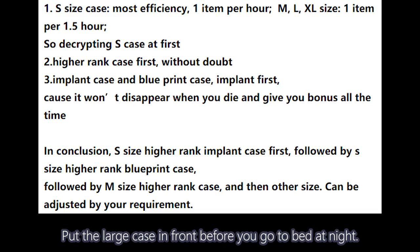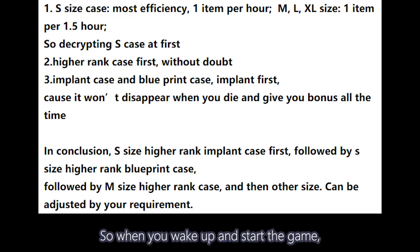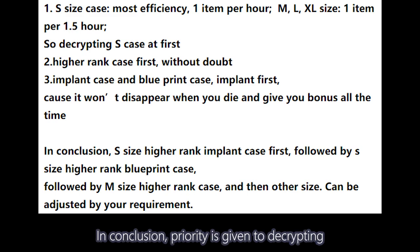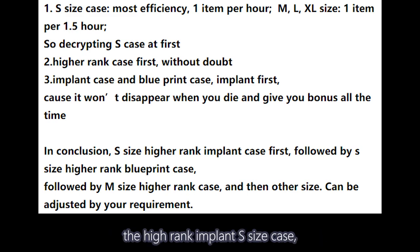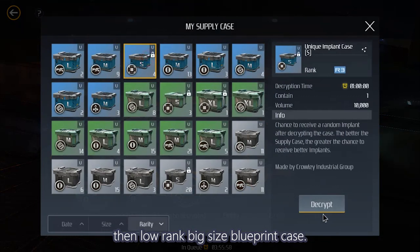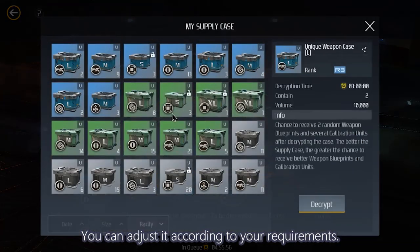Put the large case in front before you go to bed at night, so when you wake up and start the game, you can open the big case. About rarity, high rank must come first. In conclusion, priority is given to decrypting the high rank implant case, then the high rank blueprint case, then the low rank big size blueprint case. You can adjust it according to your requirements.